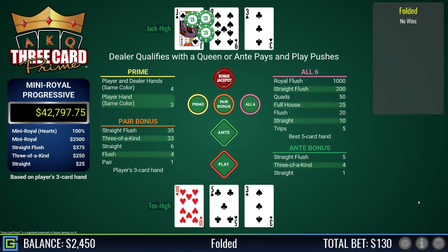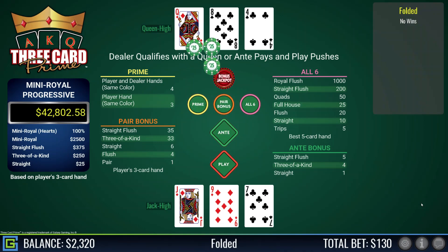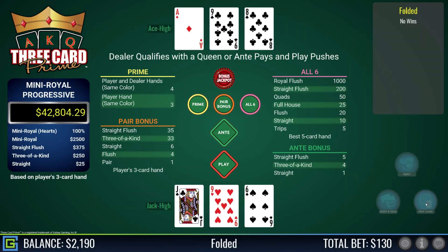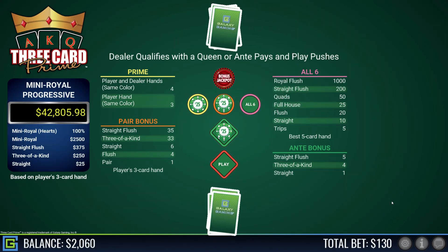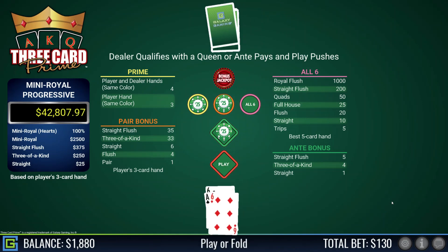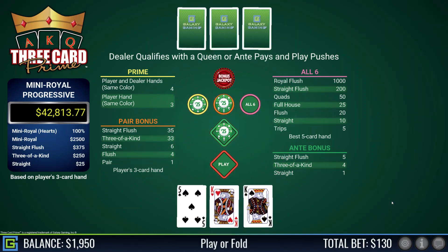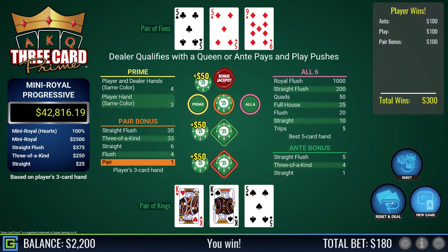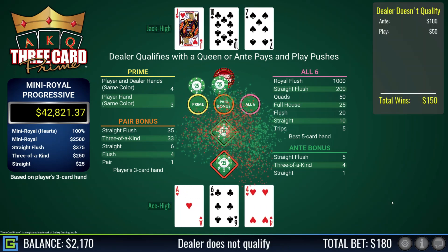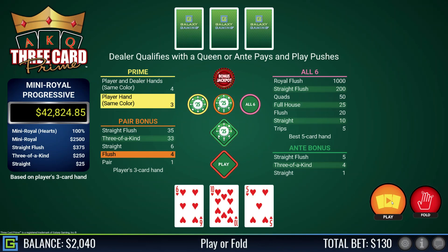Ten-three-five, rubbish — dealer has jack-nine-three, does not qualify. I folded down to $2,300. Jack-nine-seven fold, jack-nine-seven fold — dealer qualifies queen-eight-four. Jack-nine-six, too low — dealer has ace-nine-eight. I'm down to $2,000. Ace-king-three, definitely playable — dealer has a pair of twos. Pair of sixes with ace kicker, lovely — I'm down to $2,000. A bit of a bad run — come on, let's make it up. Pair of kings, definitely playable — my kings beat the dealer's pair of fives.